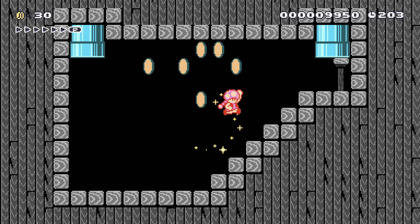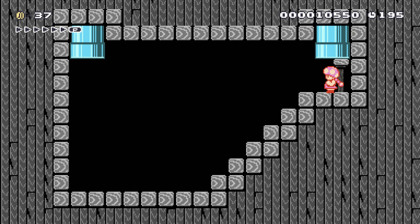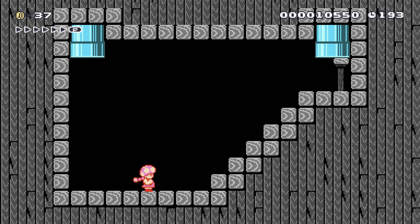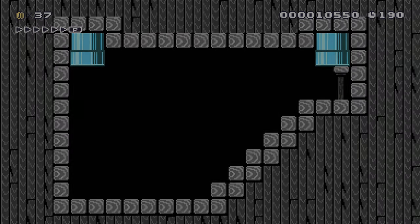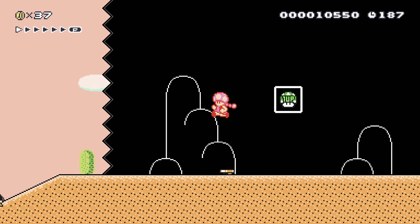Less than 3. Is that supposed to be a heart, or is that a reference to the hidden 3 area — or the original version of the game? Or both. It's probably both. There is an area in 1-1 in SMB3 that just has the number 3 written in coins like that, so I'm guessing the less than 3 is referencing that. But it's also a heart, which is cute.